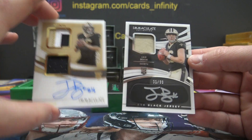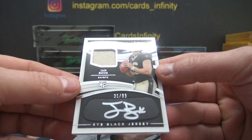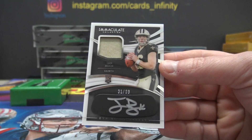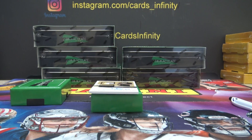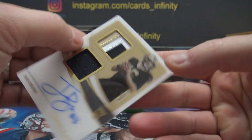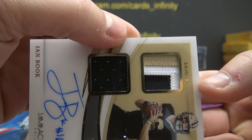Two Ian Books in the same box — 31 of 99. CEO cliff, that one's yours, man — you got the I-Black patch autograph. And that one was an I-Black; this one is on-card acetate, 95 of 99.